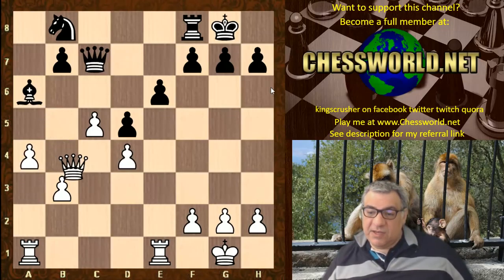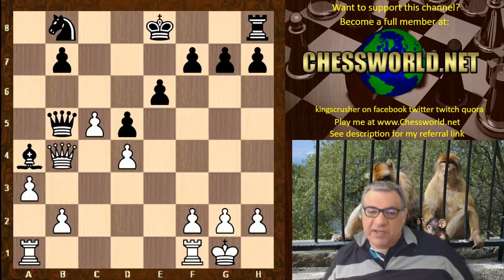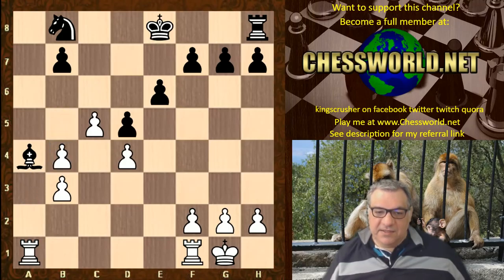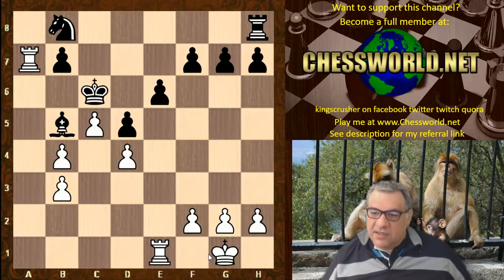We see Queen b4, perhaps hitting b7 and a4. Maybe Bishop c6 is okay for black for the foreseeable future. From an engine point of view, this kind of position is okay with a small edge. You can see Nb4, but taking here should be a small edge for black. Ivanchuk played Queen d7, white castles, and now it seems black should consider castling — that also looks okay for black.